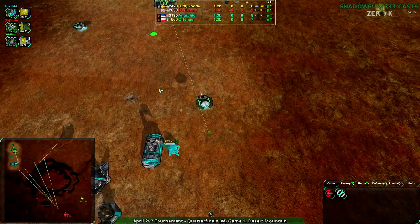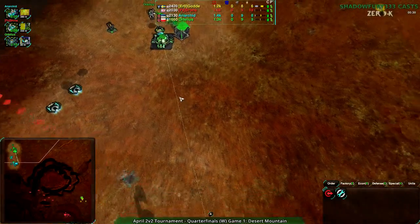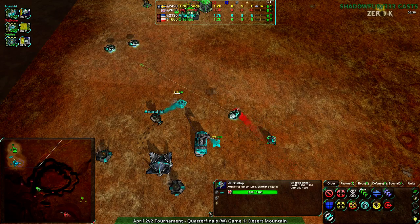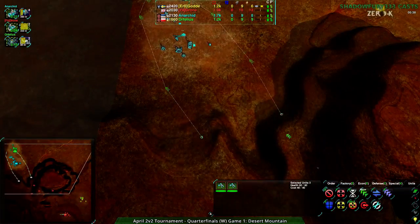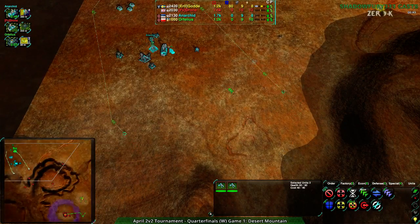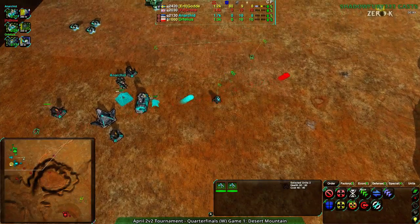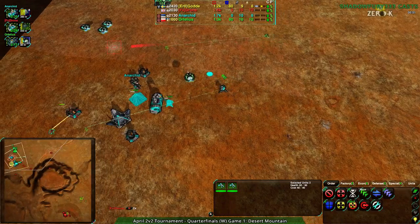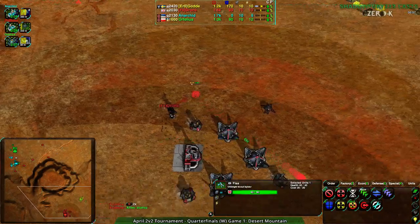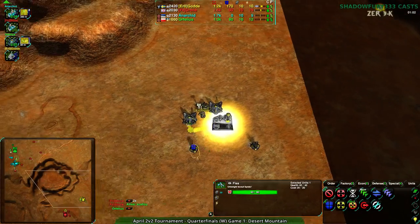We have the Valkyries and the first Scallop coming out. The Valkyries are coming out considerably faster than the Scallops. One Scallop is out, the second one is soon to come, but it will be scouted. These Fleas are just about to get there, and it is now scouted — Golda and Drone spot what's going to happen. They'll need to respond very quickly. The important thing is they have seen what's happening. They will start building Swifts.